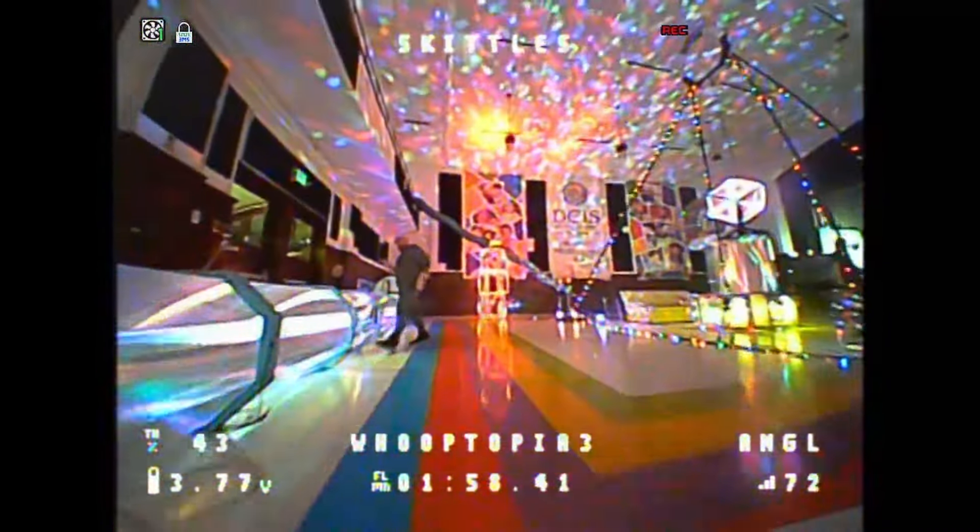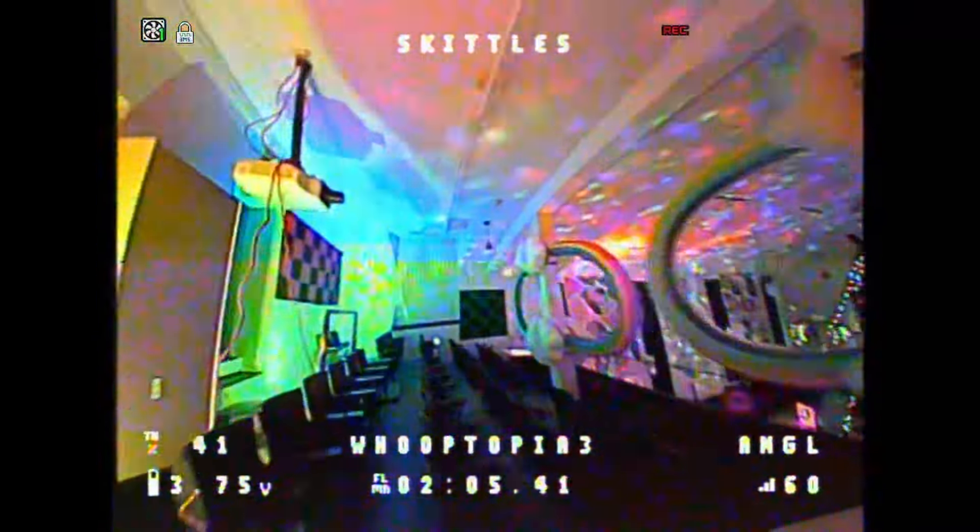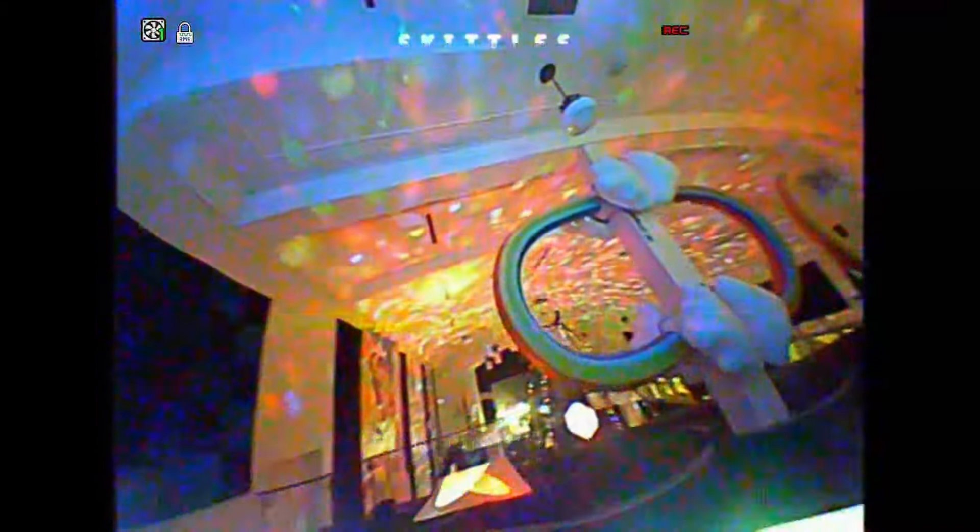Go through the mirror tunnel, come around, go around the outside of these cubes, then come up and go all the way around the back of the rainbows. This is where the slide is.